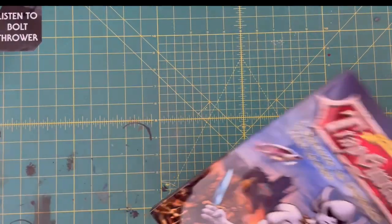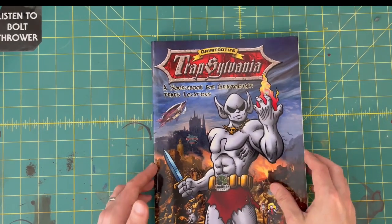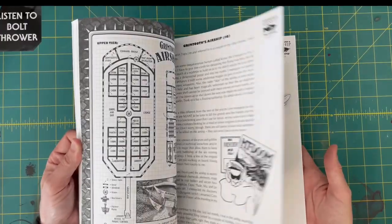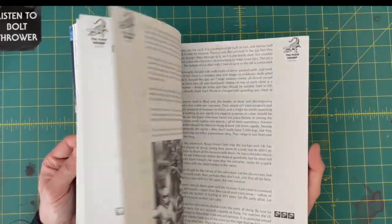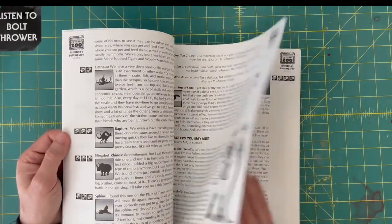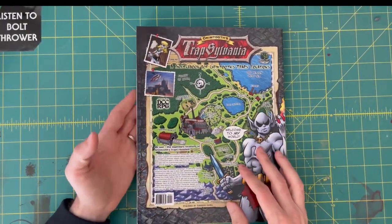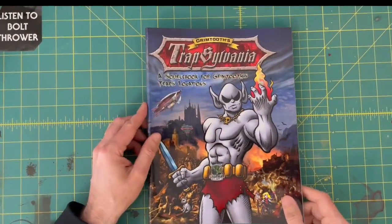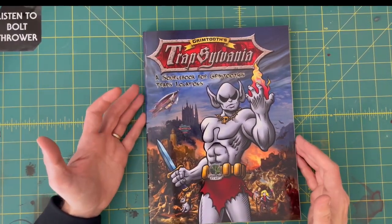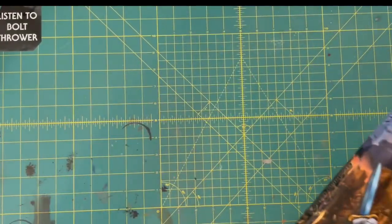And then the last thing is Grimtooth's Trapsylvania — a source for Grimtooth's Traps locations. So this is those old school Grimtooth's Traps books. It's like a campaign setting with, I believe, some of the old traps in it and some new ones. Gotta flip through this thing — don't really know much about it. But it's a big thick book. What's the price on this? $24.99. So the grab box was $70, and the modules that I got alone are probably $100 based on their MSRP. So it's a lot of stuff that you get.